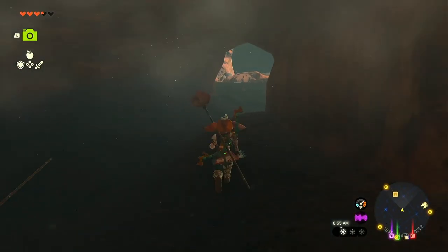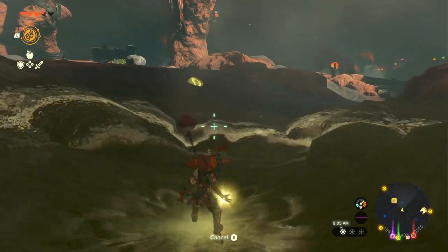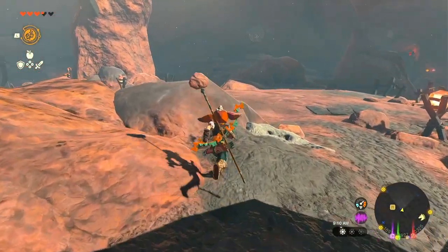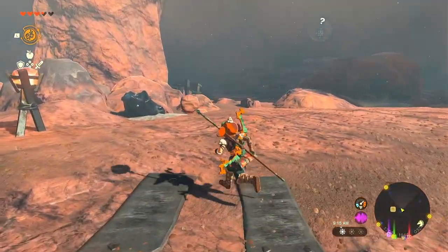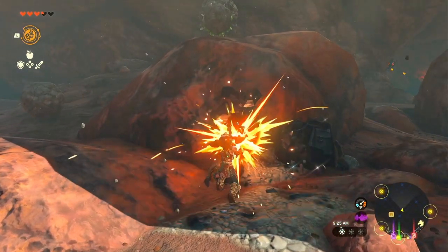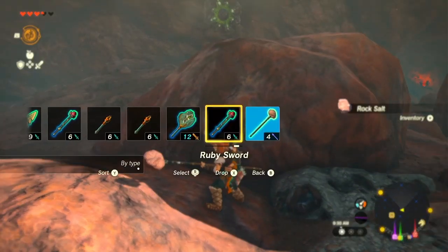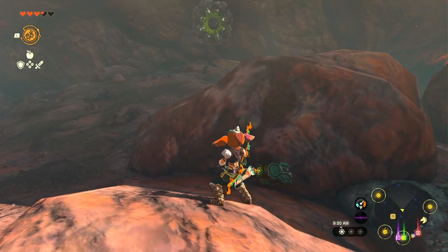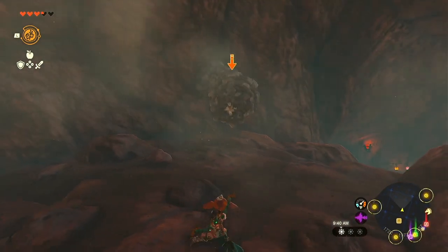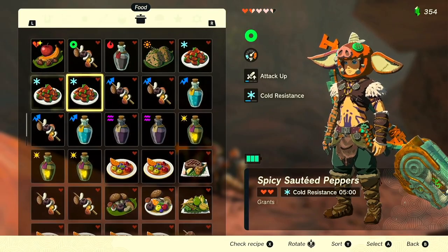Let's go deal with that rock-like enemy. I learned a cool little trick to deal with them so I don't have to waste as many arrows and bombs. They shoot out three rocks, and if you reverse the third one it knocks the armor off. Let's switch to fire — I haven't used fire against them. One rock, two rock — I had it in theory, I did not have it in execution.